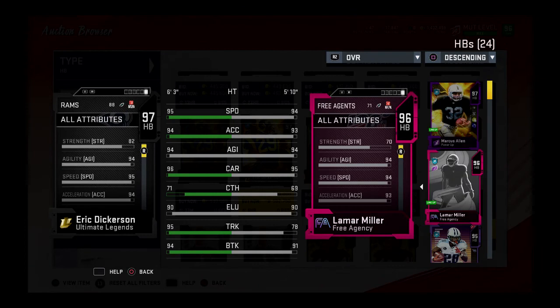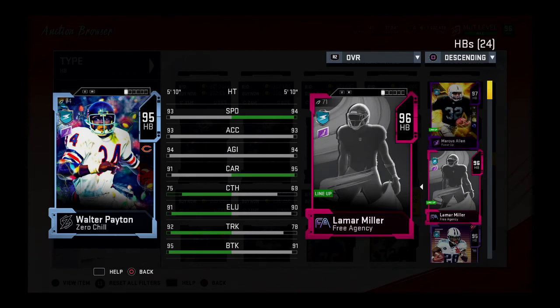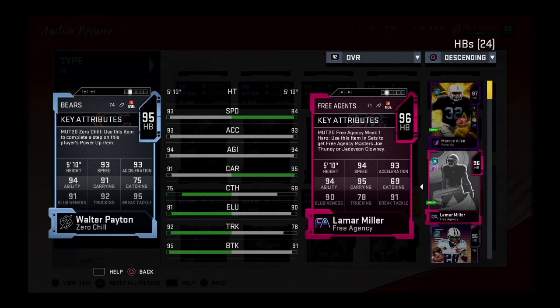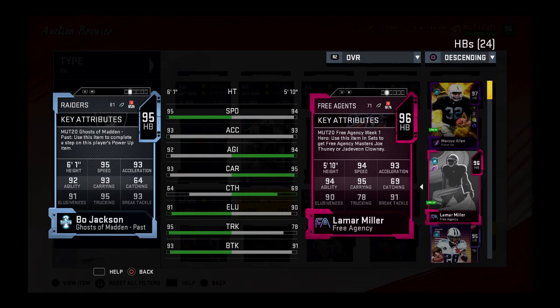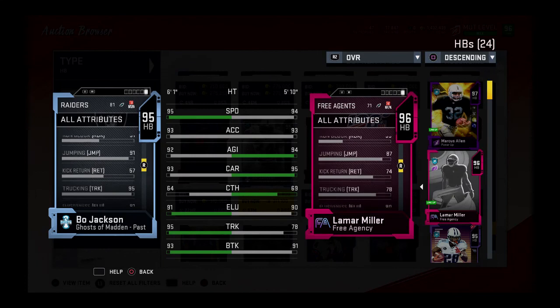Next up, comparing him to Eric Dickerson — not even close, don't even think about it. It's ridiculous — this card is actually not worth the coins. He's not better than Cook; Barkley is way better than him; Gale Sayers is also way better. Walter Payton is way better than him. There are so many cards better than this card. My advice: save your coins. That's why you watch these videos — to know whether to spend or not. Do not spend your coins on this card. It just does not work well in this game.